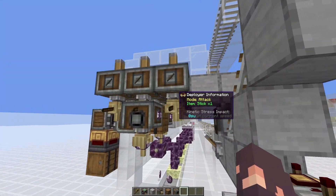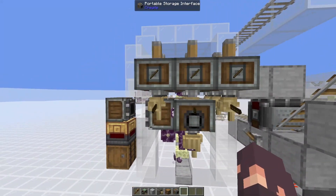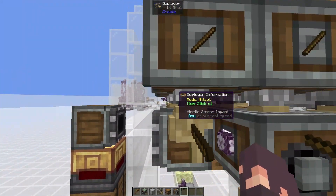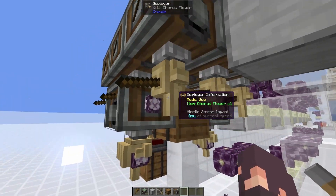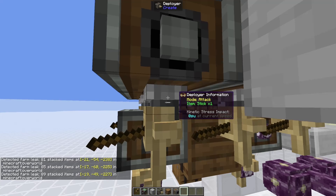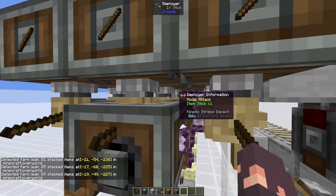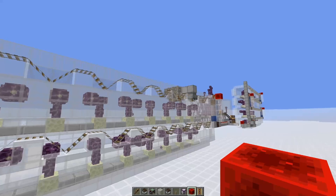Another thing for schematic users: you'll need to place sticks in the filters for each one of these deployers. They will not attack things by default if they don't have an item in their hand. So you'll need to go through all of them - even this middle one, so make sure you don't forget that one - and place a stick in their hands. You'll need nine sticks in total for each of these.